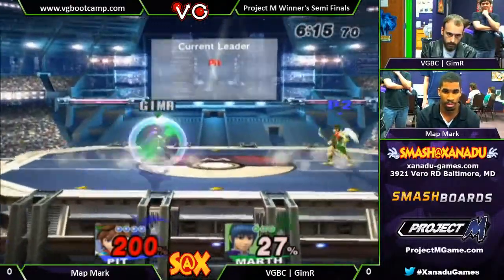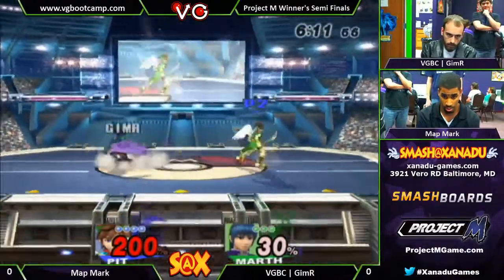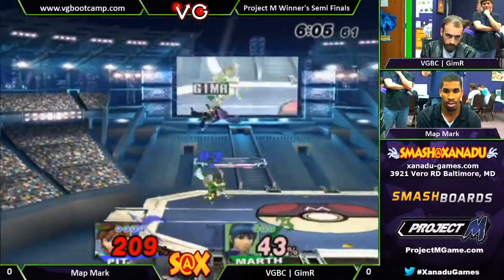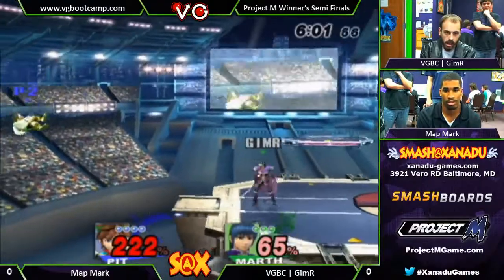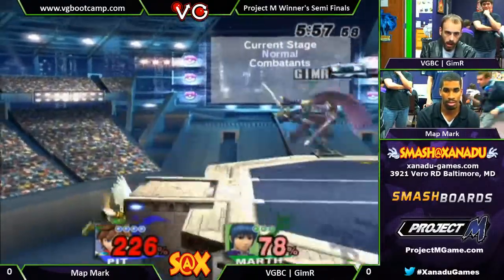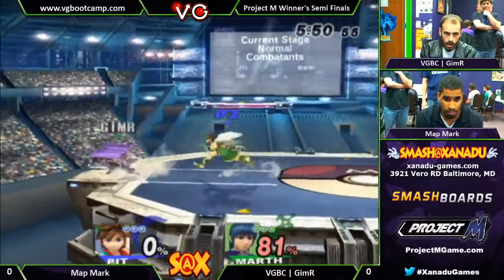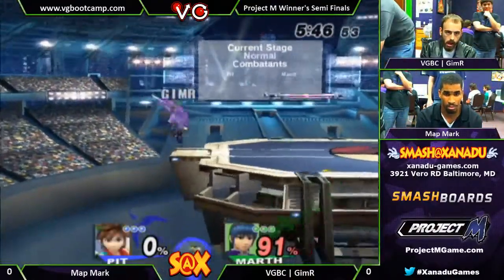Gamer trying to space with some reach, just throwing a attack out. He's trying to get a grab — he wants the up-throw. I think the up-throw will kill, but he only needs about two percent, I think, to guarantee it. There's a spike. One grab there will definitely finish him now. Matt Mark covering backwards — nice job.